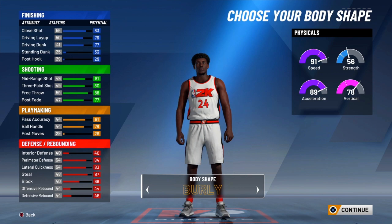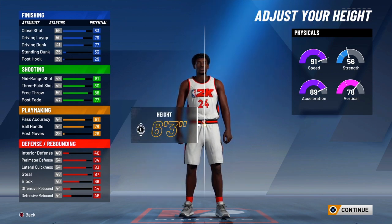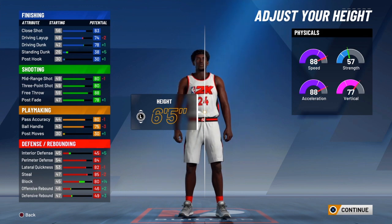Alright so this is where it matters for the body shape — you choose whatever body shape you want. Now for the height, you wanna go ahead and make him 6'5", so that way you're not too short and not too tall.